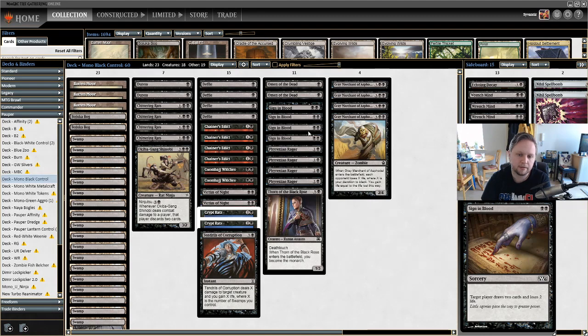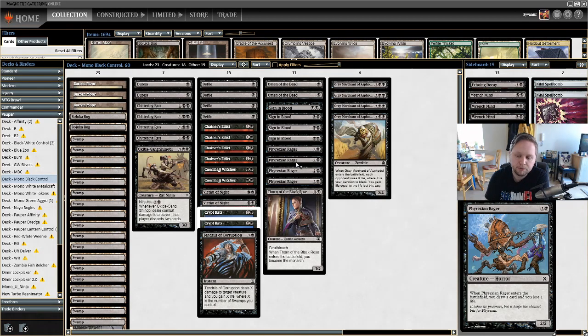Phyrexian Rager is two and a black for a 2/2 Horror. When it enters the battlefield you draw a card and lose a life. It's quite simple — slightly below rate at two and a black for a 2/2, but when you add the draw-a-card replacement effect it essentially replaces itself, and that's very good.